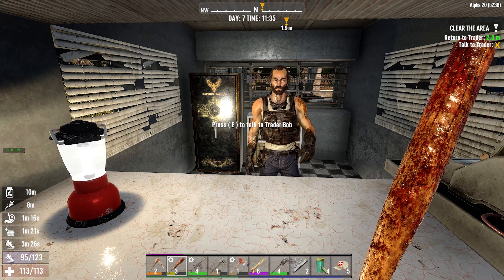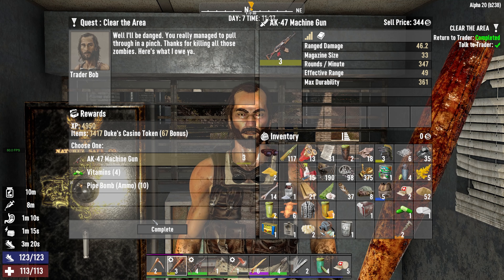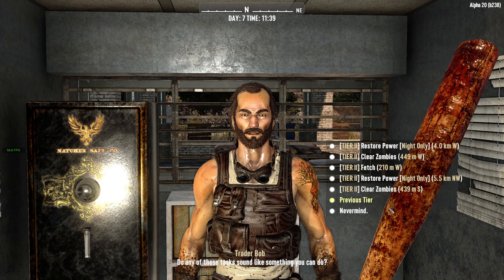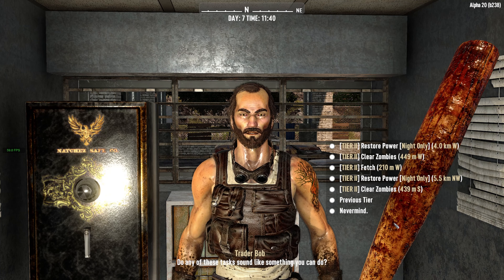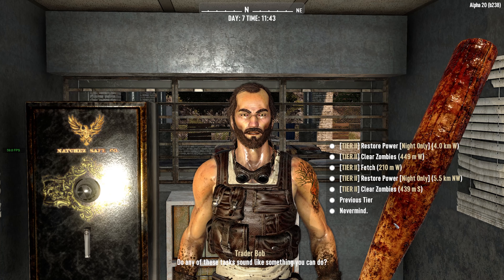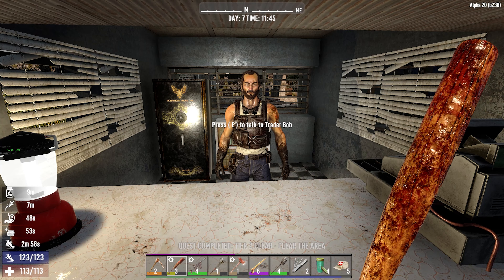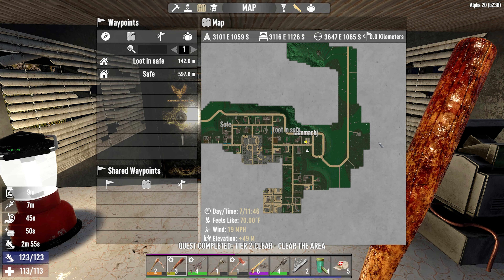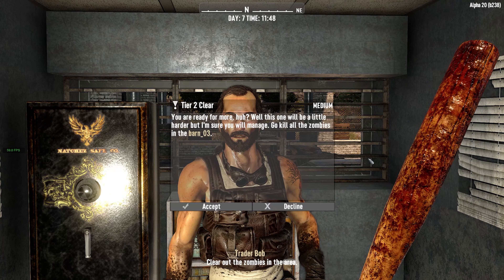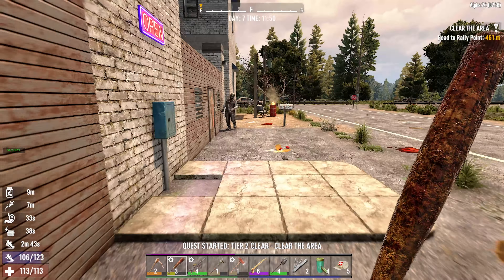All right, I'm back at the trader. Let's go ahead and talk to him. AK-47 — I'm gonna take that now, that is an upgrade. He's got two restore power quests, a clear zombies 400 to the south, and a clear zombies to the west. I keep forgetting what direction we need to go — west is what we want. Let's do the clear zombies to the west in a barn.